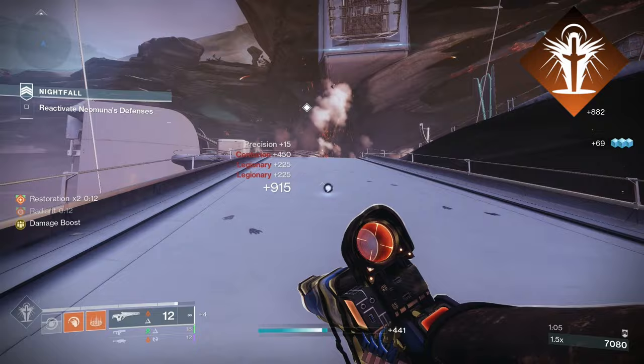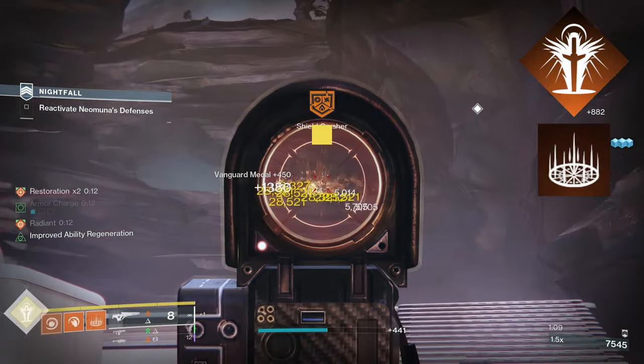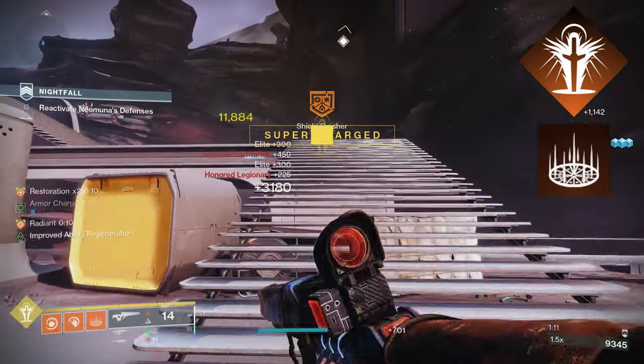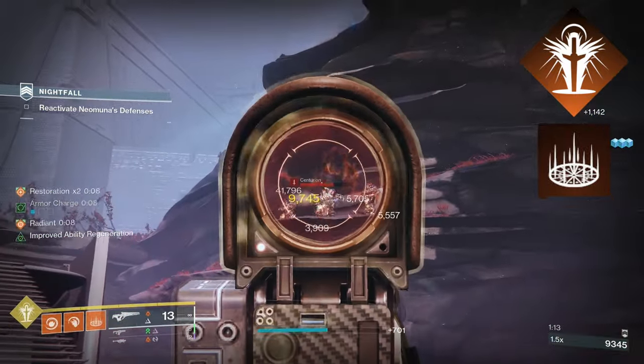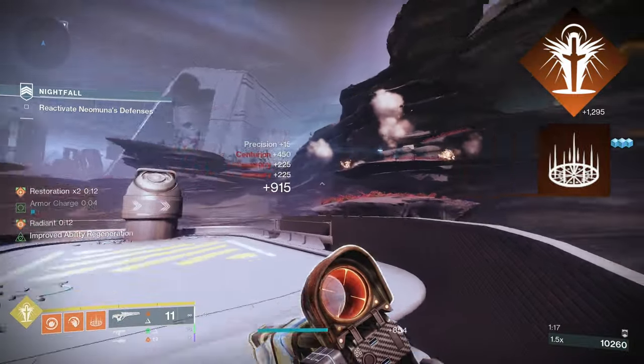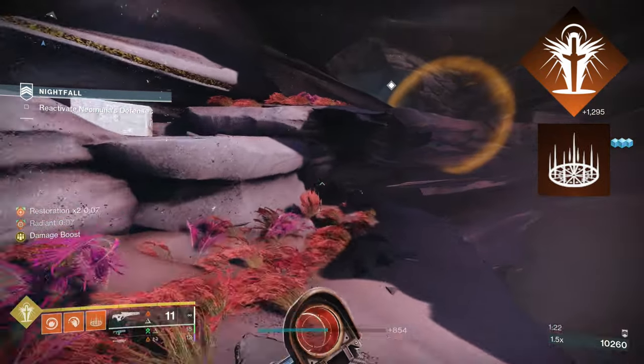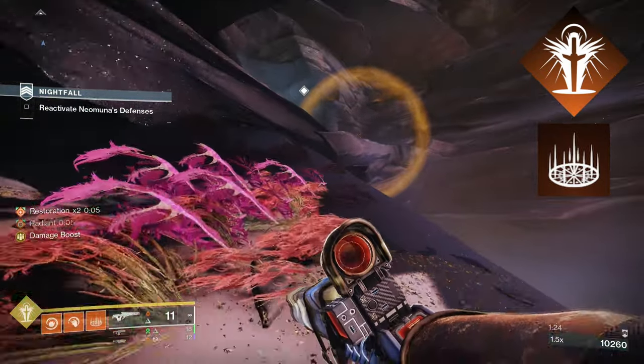For our class ability, I'm choosing Healing Rift. Healing Rift offers you stability — I find that when I'm trying to do harder content, I want to have Healing Rift. However, Phoenix Dive is also really strong. Since we can consume our grenade with Heat Rises, after doing so our Phoenix Dive will now do added Scorch damage and give us restoration x2. Mostly, pick whichever one fits your playstyle.